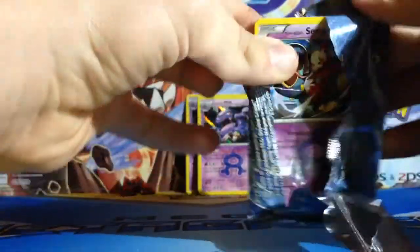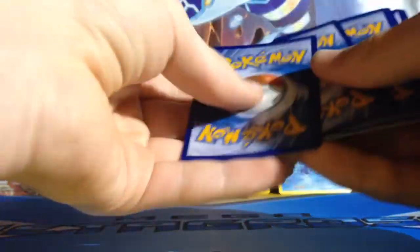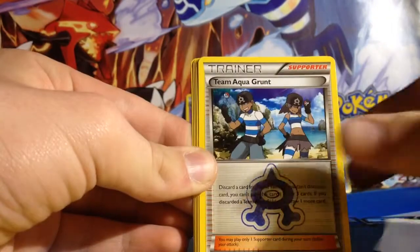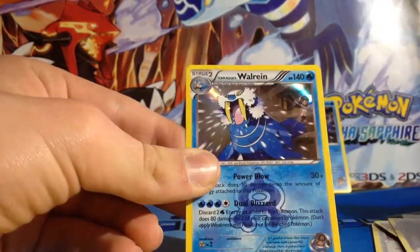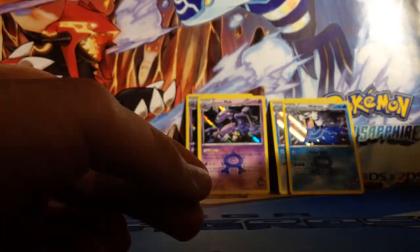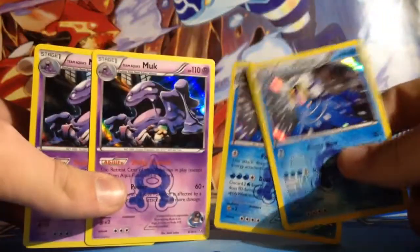Last pack. I thought I saw an ultra rare. If we get the Groudon or Kyogre that would be awesome. Team Magma Pointer, Team Aqua Grunt, Seviper, Poochyena, Lairon, Magma Pointer. So I got two of the same holos of each - two Walreins and two Muks. That's really weird.